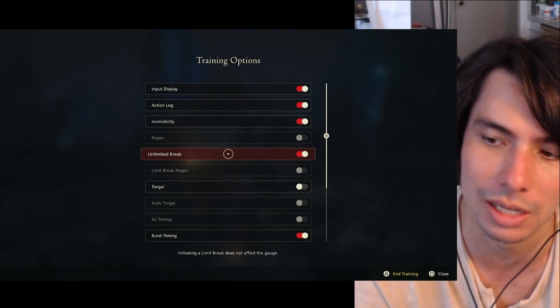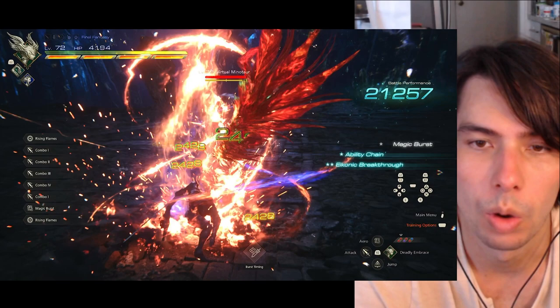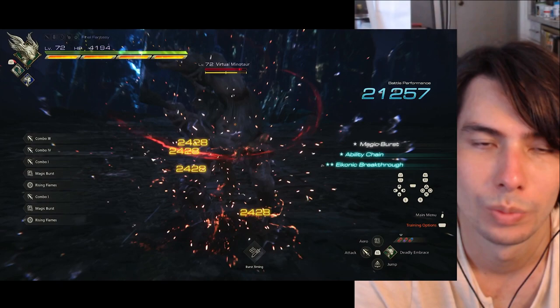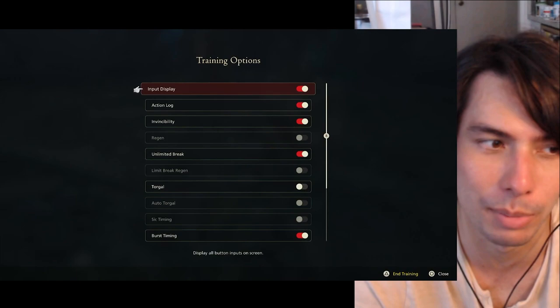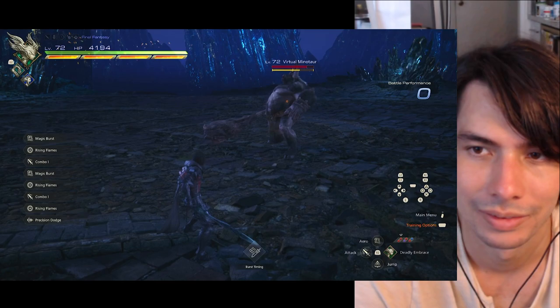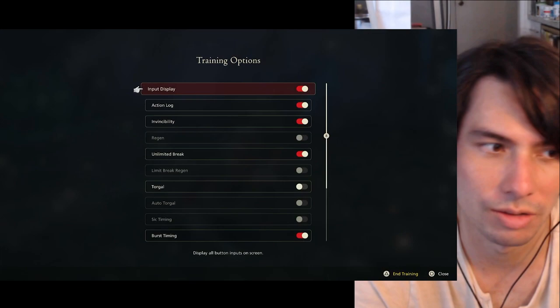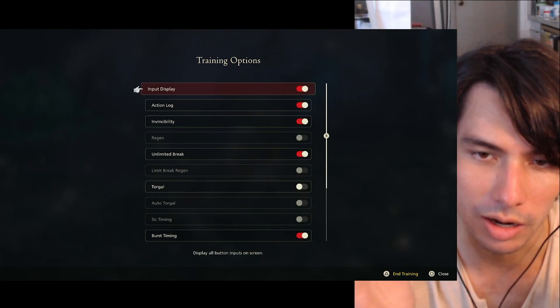So let's see how many rising flames it takes to stagger the enemy if we only do rising flames after we parry. One. Two. I'm actually cheating here — I'm doing a magic burst after the parry. It's just a habit for me now but I'll try not to do a magic burst. Three. Five. Okay, it took us five times to stagger him after we did rising flames after a parry.